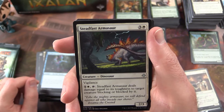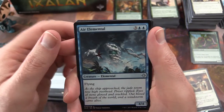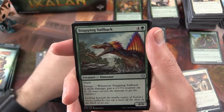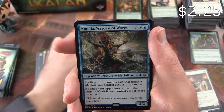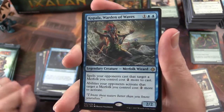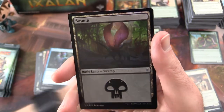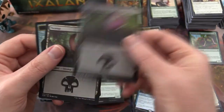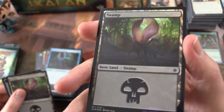The uncommon is Steadfast Armasaur. Air Elemental. Snapping Sailback. And Kopala, Warden of Waves — Merfolk Wizard. And a foil Swamp. Very nice.